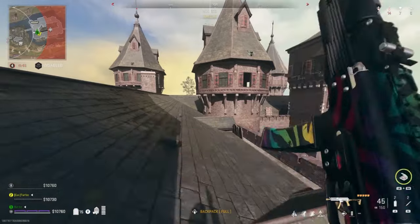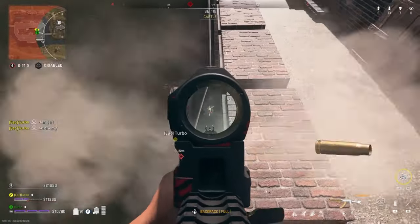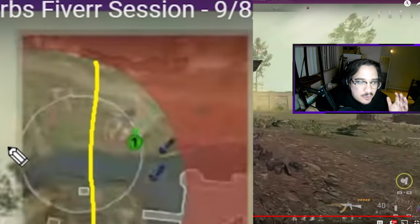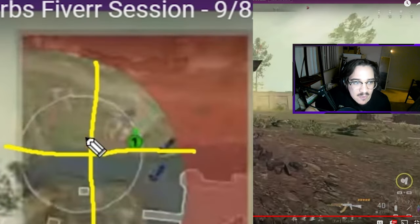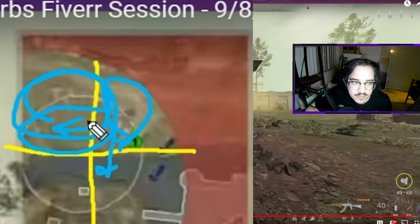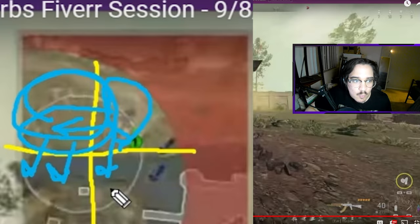There might be people pushing across the rooftop or to our right. Moving on to the next clip, we do the exact same thing — create a quadrant and clear that entire side. As long as it's cleared, we're safe and can focus on the other quadrants. The best case is we cover all quadrants, so enemies can only be in one direction — in front of us.